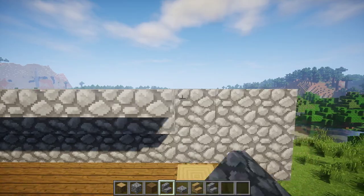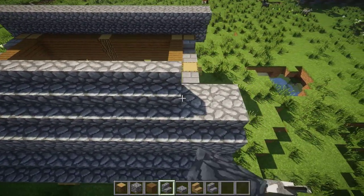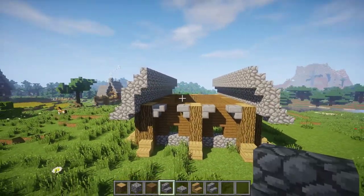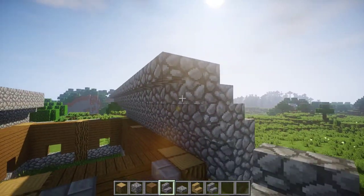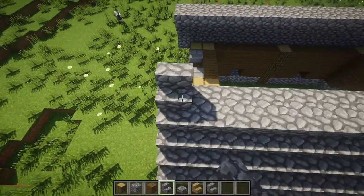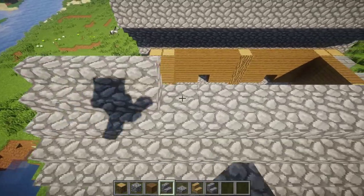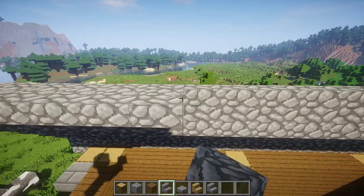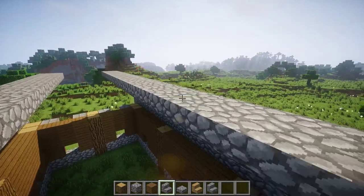Do the same thing on your side. Now place stairs upside down — so you have normal stairs here and upside down stairs here. Right next to these stairs, do the same thing on your side. Now place stairs on top of your upside down stairs. Do the same thing one more time: place upside down stairs next to your normal stairs, do the same thing on your side, and place stairs on top of the upside down stairs. You need to do one more layer of the same thing — this is going to be the last layer, and then we'll move on to the cobblestone slabs.